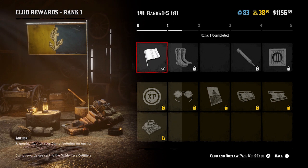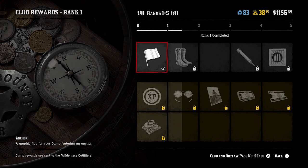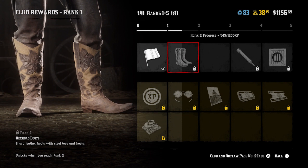Starting off with rank number 1, this is the anchor flag that you raise in your camp - a variation of those animal flags from last time. Alongside this you get a 15% roll XP boost as well as the Cleland Outfit. That 15% roll XP boost is worth it if you're working through your rolls - it'll make a significant difference to your speed going up through the ranks of the new roll, and maybe some older rolls if you haven't completed those yet.